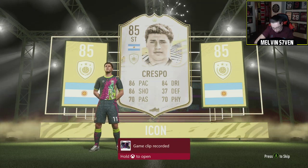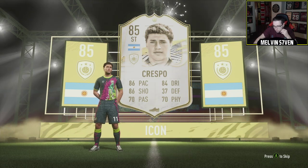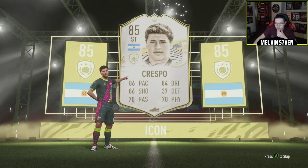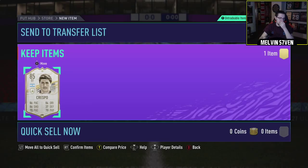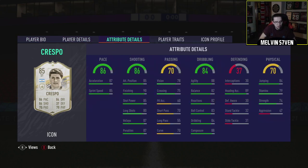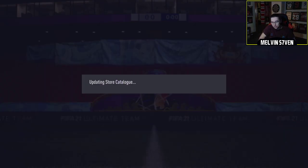I'm just going to search him. Crespo. Oh God. Hernan Crespo base — 319,000 coins. Oh my God. So that's a 200k deficit. Well, 500k down the drain really. Medium/medium, four star, four star, quite basic stats. I'll use him to link players pretty much. That's a big, big L.